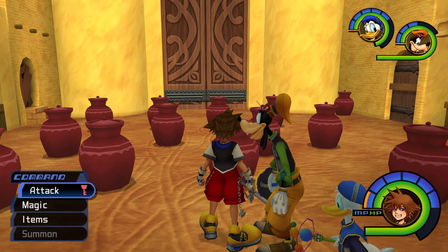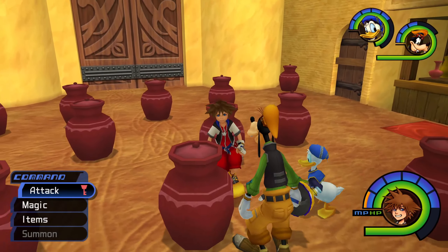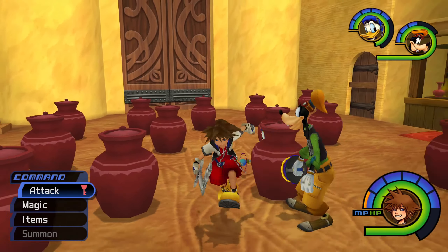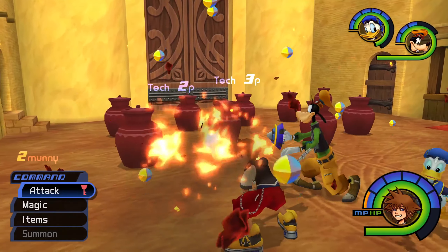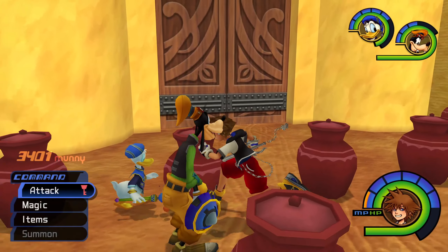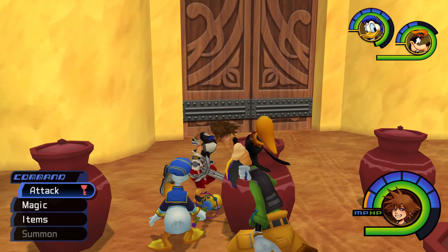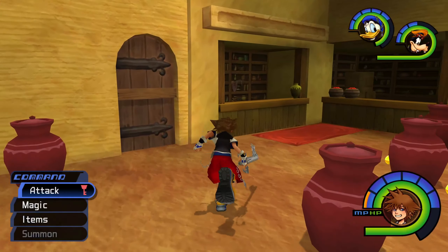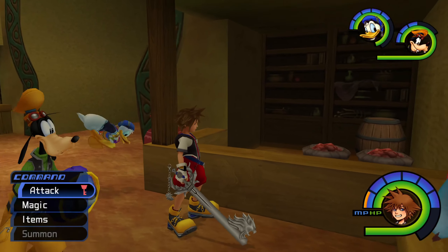You can just go swinging and the pot scorpion will eventually come out. But if you want all the items and money from each pot first, what you do is nudge it — if it moves, the pot scorpion is not inside. See, these are all moving, so I can swing on these and nothing will happen except money coming out and some tech points. This one doesn't move, so it has the pot scorpion inside.